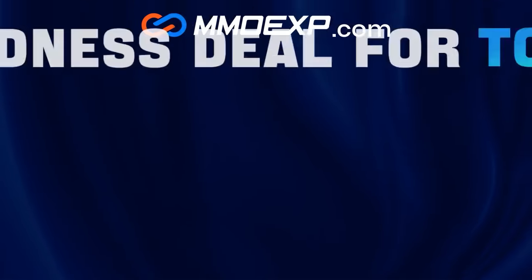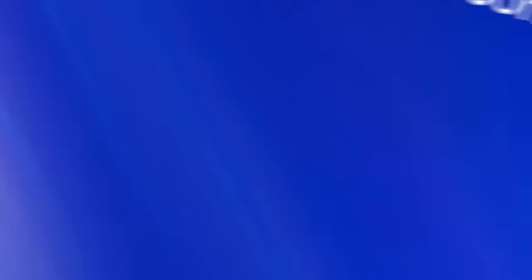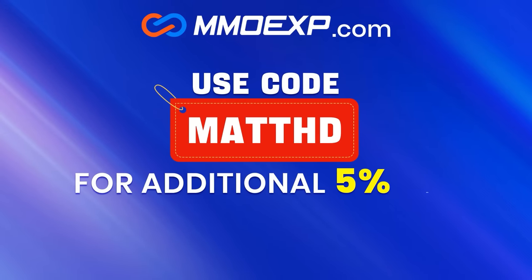For cheap and fast, reliable FC24 coins for Team of the Year, check out MMOEXP — the link is down below — and use the code MATTHT for 5% off all of your orders.